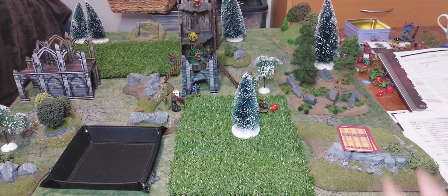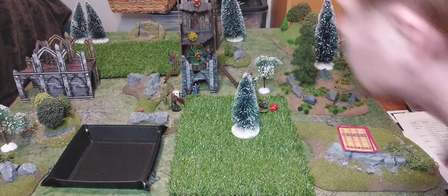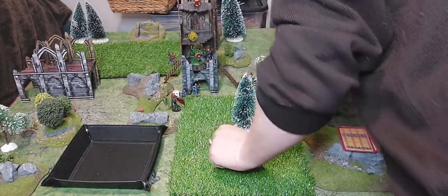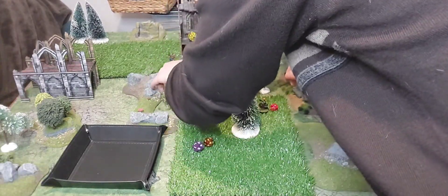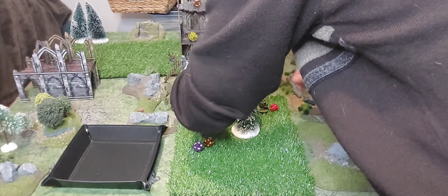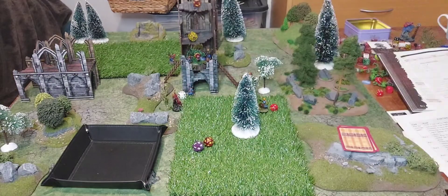Range phase turn six - I think John and Andrew. I'm going to try to pull out the root but I roll horribly - four plus three, seven. That's a waste. John moves up there. Andrew stays where he is. Nothing much accomplished.